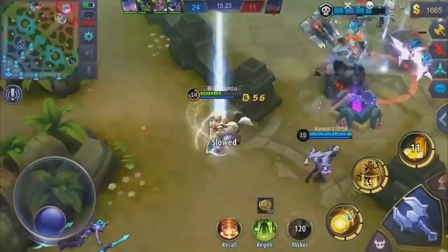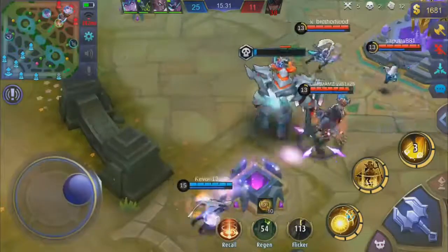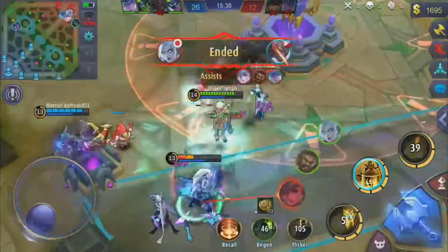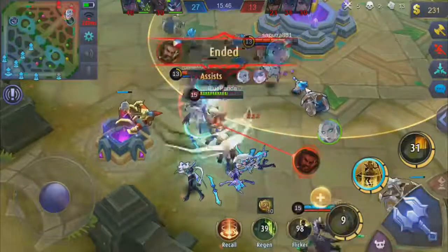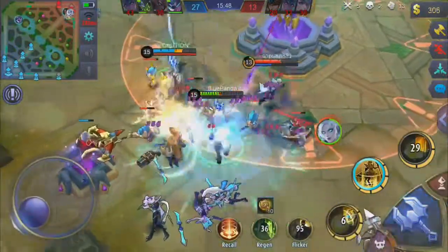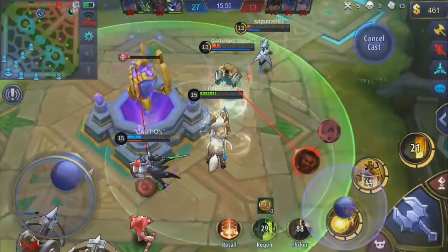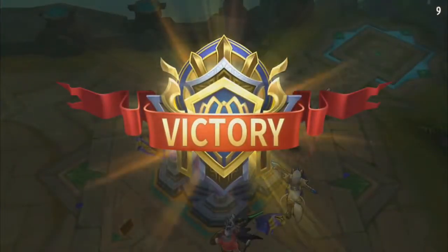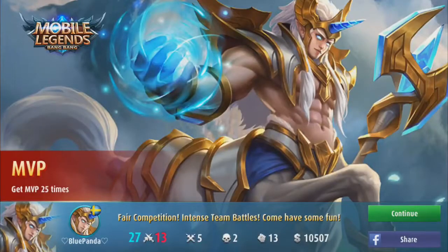My second ability was bugged — I was using it but nothing happened. It bugs out a lot, so you have to deal with it. I try to save a teammate with my ultimate — she survived a few seconds longer and was able to pick up some kills. We finish with 13 assists. I thought I killed Roger but apparently not — and then we won, such an easy game for the first time ever playing this hero. Good build guys! That was all for this video — remember to like and subscribe. Thank you for watching, and follow my Instagram linked in the description.